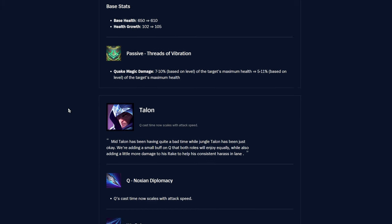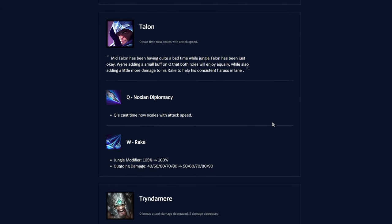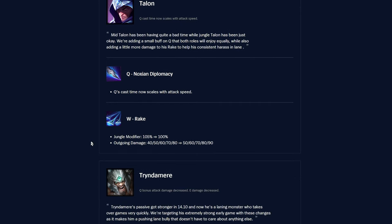Talon — Noxian Diplomacy Q cast time now scales with attack speed, which is a nice quality of life change, letting him pop Q faster with more attack speed. W jungle modifier drops by 5% to a flat 100%, but outgoing damage is buffed by 10 at each rank. Overall just a general buff to a champion who's been a bit weak — nothing crazy but nice little touches.